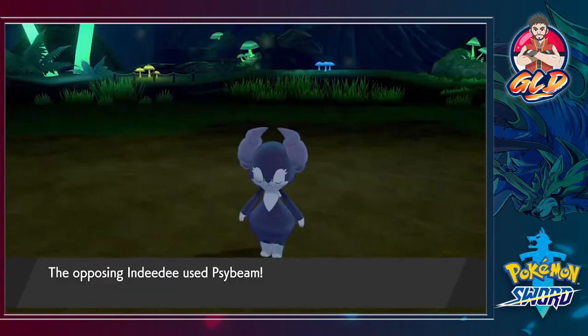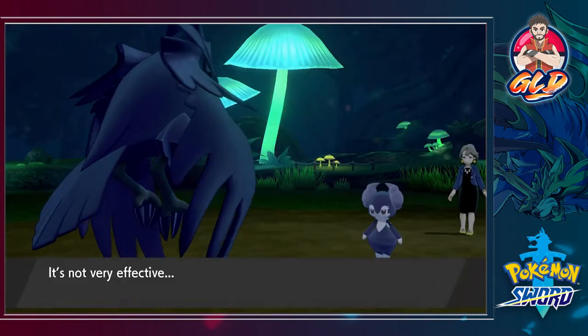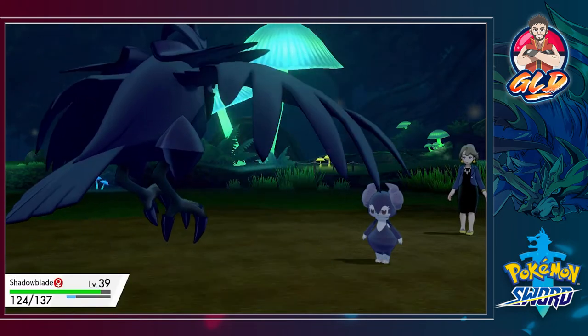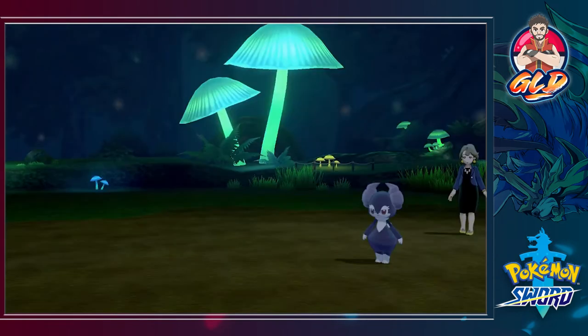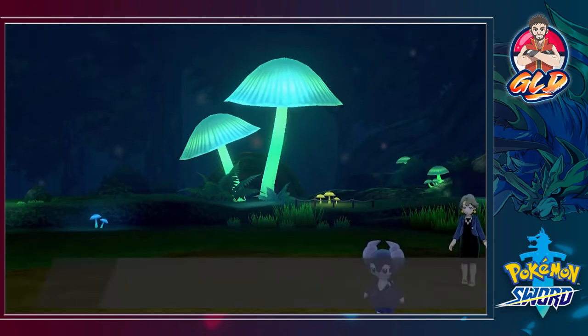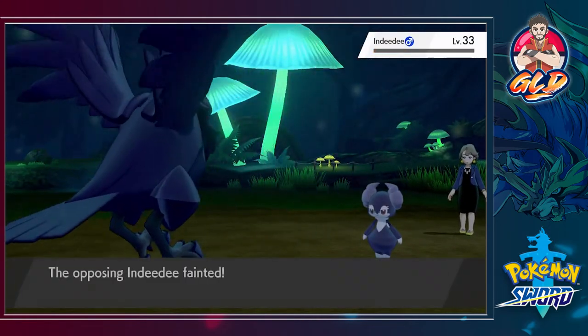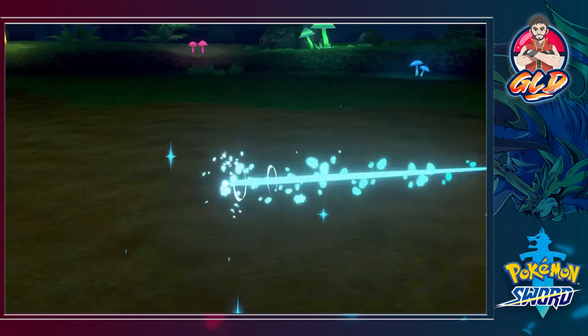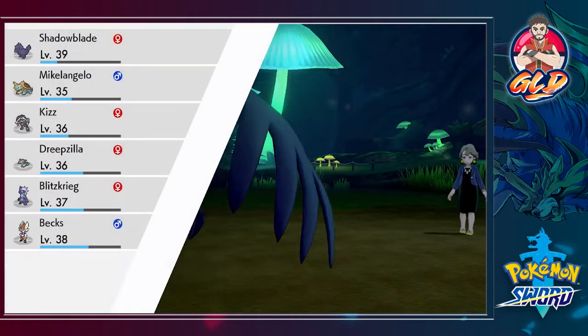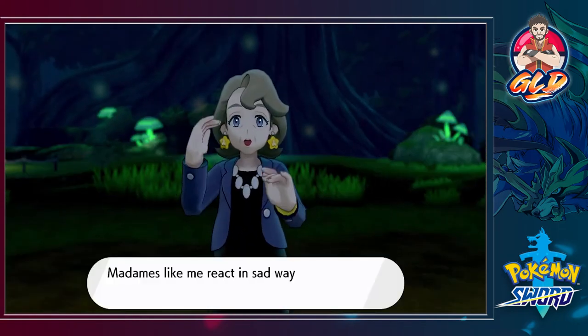Let's go with a Fly attack. Here comes a Psybeam, and this will not work. Shadow Blade — let's go fly like an eagle. The Psybeam will not hit this eagle. And there we go — Indeedee has been defeated. Judy has been defeated. Yeah, alrighty.